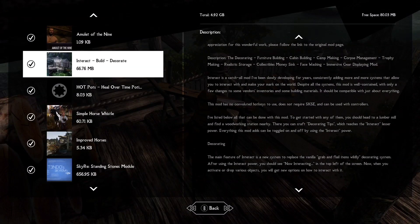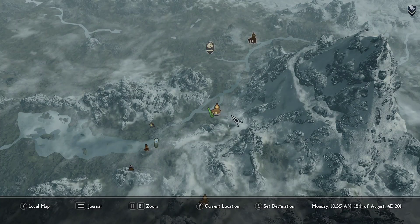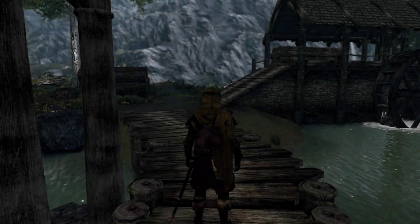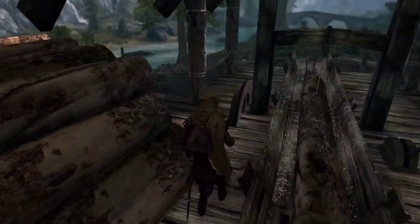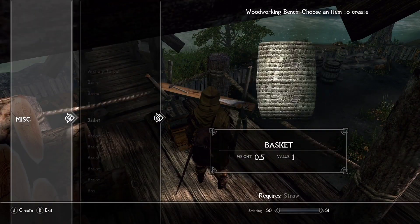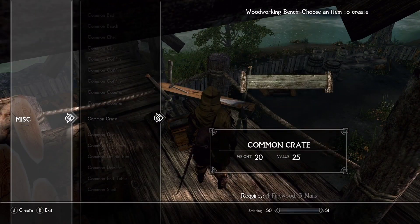The first thing you want to do after downloading the Interact Build Decorate mod is to head over to a lumber mill. The easiest way to do this is by traveling straight over to Riverwood. Once you are there, you will find a new crafting table and in it you will find several recipes for crafting your very own player home.